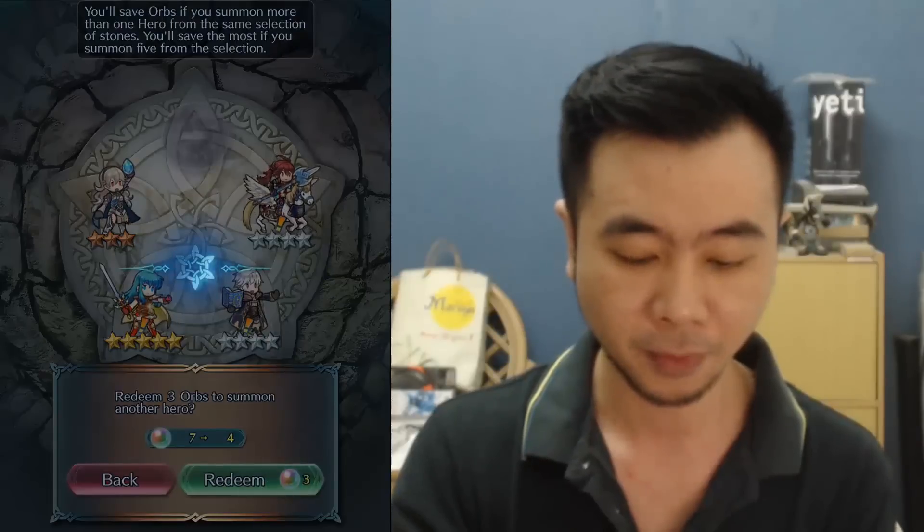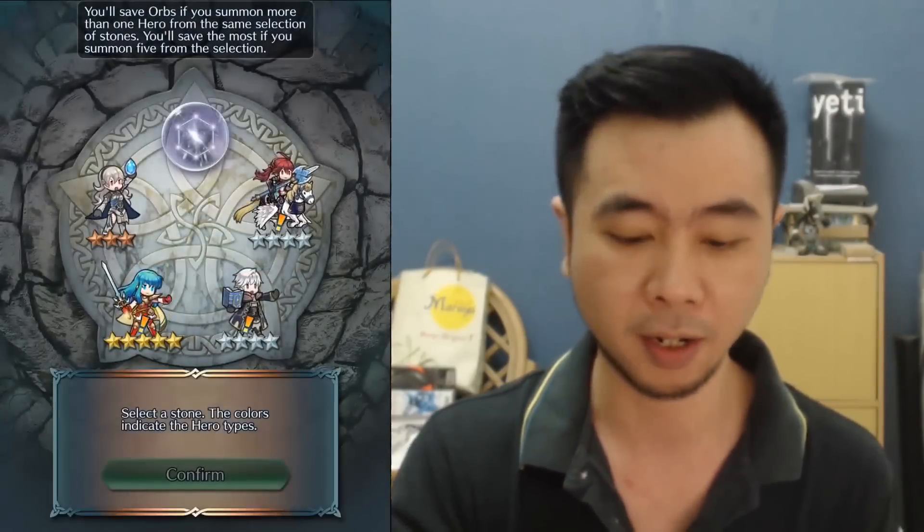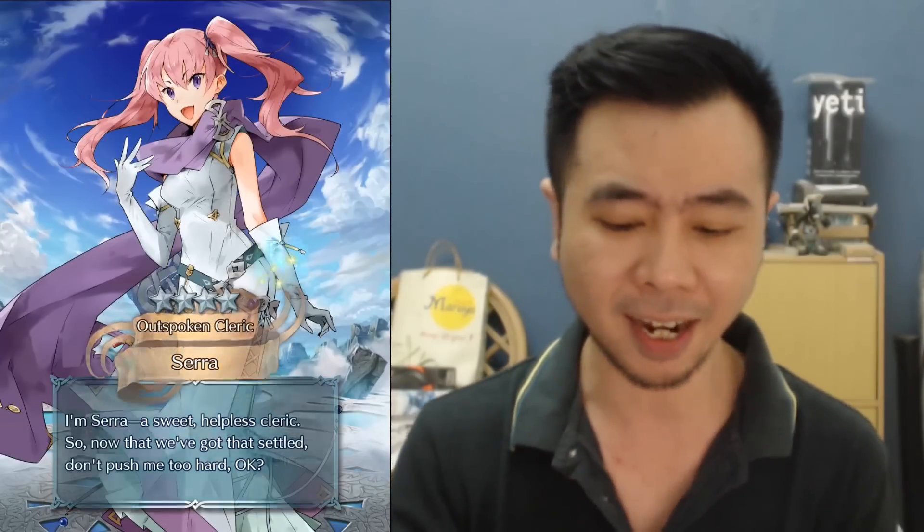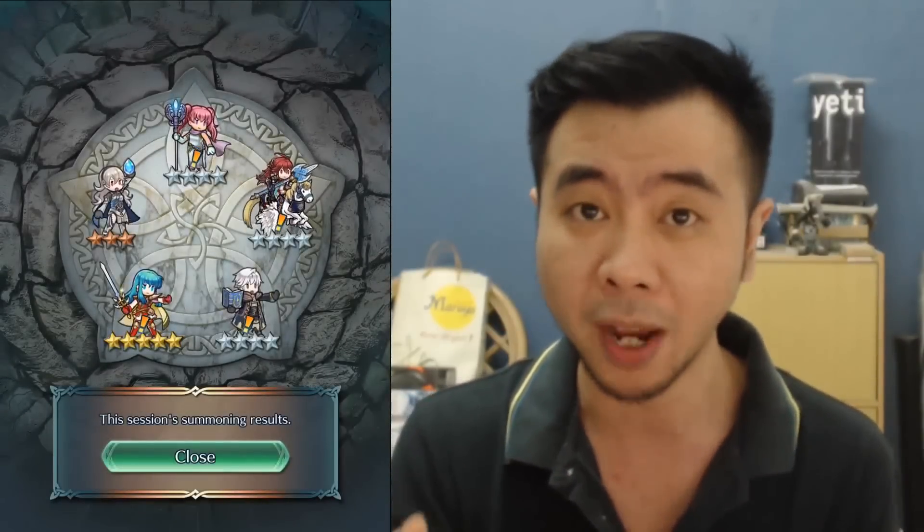Yes! It's a five star — Erika! And this one's one of the featured units in this banner, so not bad! I'll have to check her abilities later. Now let's open the colorless one — Takumi please, I still haven't got him from all my summons and rerolls. Four stars — Sarah. You can farm for her on the previous vortex last week. At least I got one five star and it's one of the featured units.